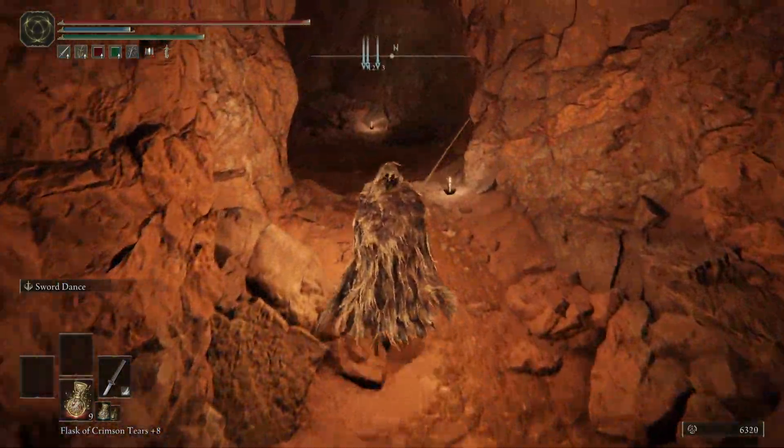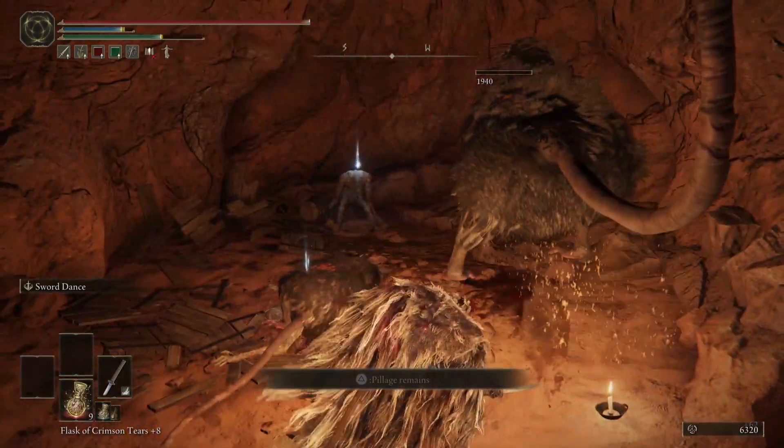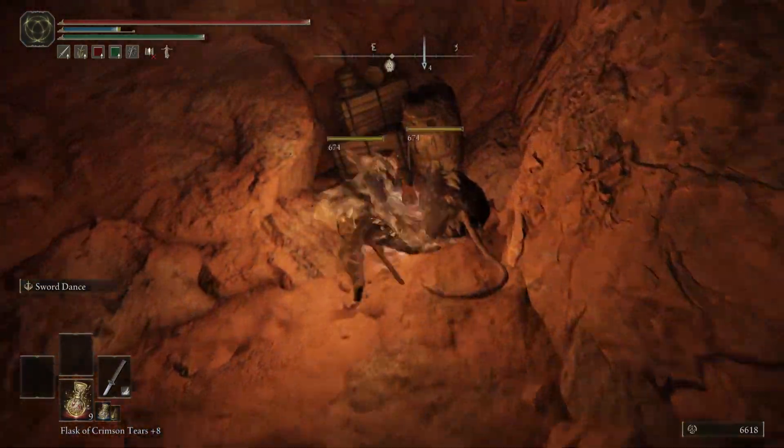Continuing on up this tunnel, you'll see a rat run to the left — quickly follow this rat around, kill it, and then immediately kill a big rat straight away. Pick up the items. Turning around and proceeding forward, you'll notice two more rats on your right — take them out and continue on up.